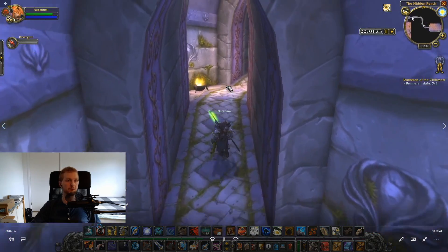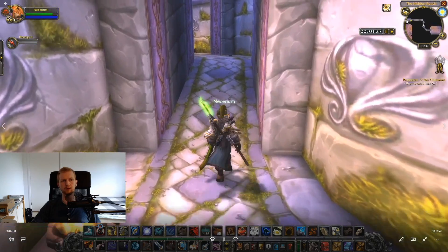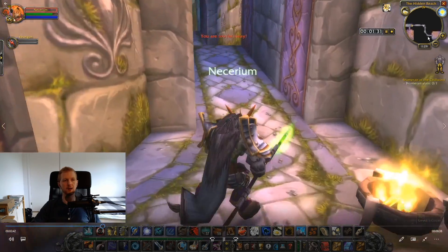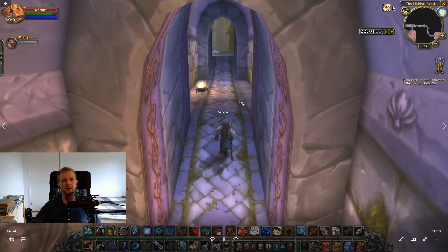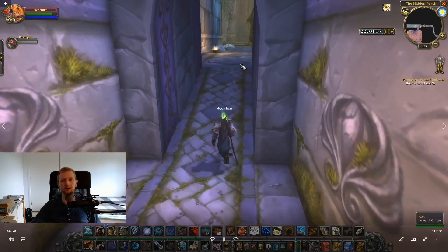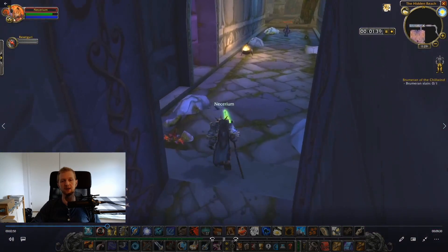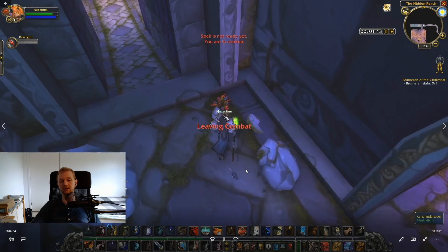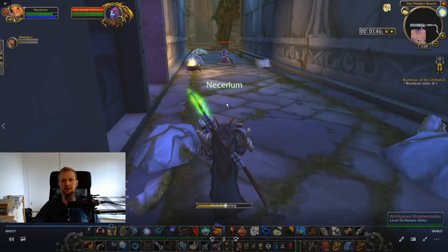In this long corridor here there is a stealth patrol going back and forth. Just be aware of that so you don't run headfirst into him and get dazed. He can also apply a poison for 30 seconds that slows you a lot. You also need to be aware of critters because they can trigger your traps, so be aware of that.